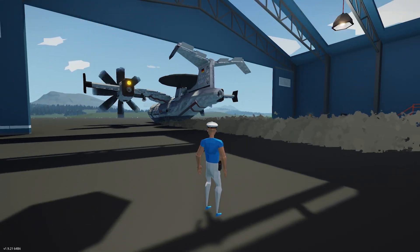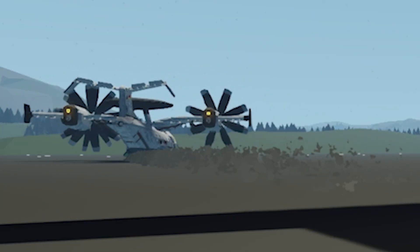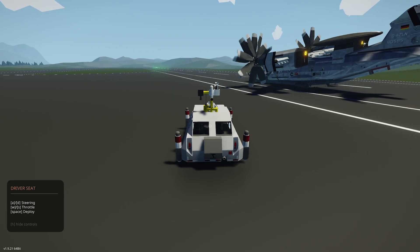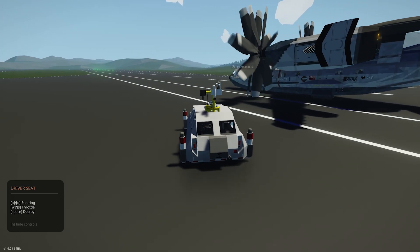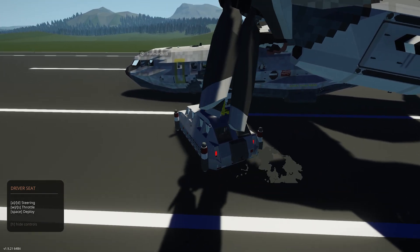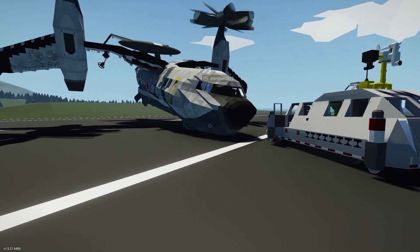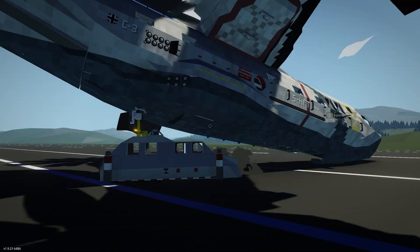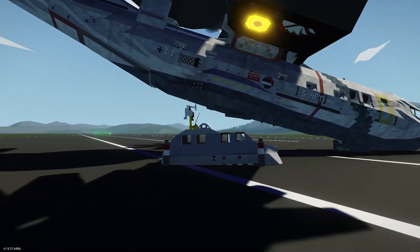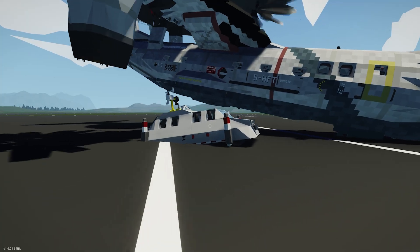Ben has figured out how to take off, so that's good. He seems to have had a little bit of trouble there — that's why we're going to do rotor tilt. I think the landing gear is stuck in the ground. Oh no, not the TIV1! You're destroying the vehicle, Ben — all for the sake of science. It's stuck in the ground.